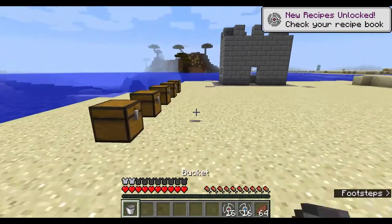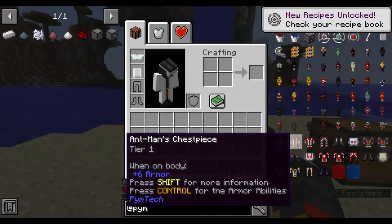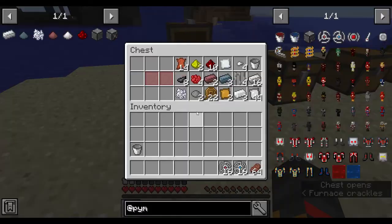With those I make the shrink particles. Now the next thing I'm going to show you is how to make the Ant-Man suit tier one. Yes, this does look like a lot of stuff.